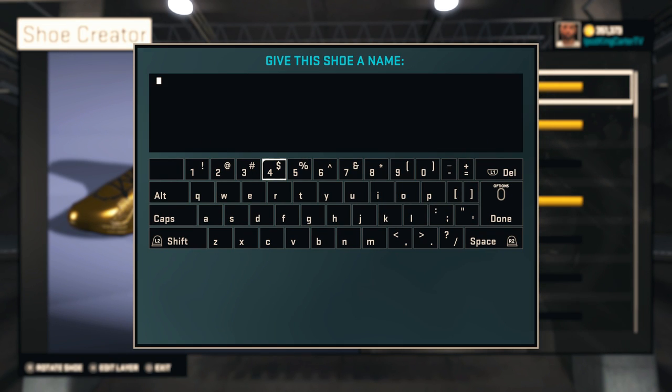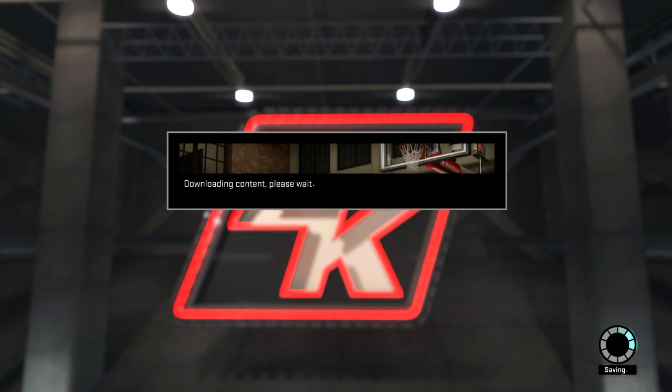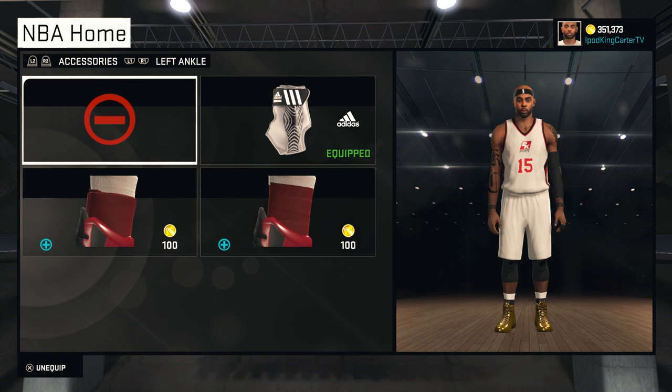I created the King's Gold in a different color but saved it under a different name. So what I have to do is name this shoe the exact same name as my shoe creation. When I created my shoe I named it: money sign, 'King' with a capital K, apostrophe S, space, 'Gold' with a capital G, then another space and another money sign. After saving it with that name, it's already equipped to your player before you even go into My Career — 2K recognizes it automatically and puts it on your guy.